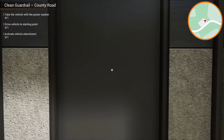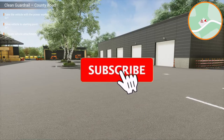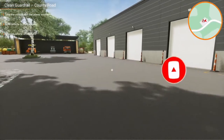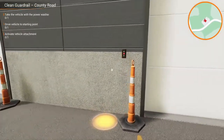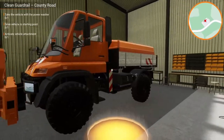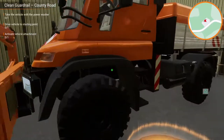This is good - we get to use another new tool, a power washer. The task says take the vehicle with the power washer, so let's go and find where that is. This is a vehicle we've not used before - it's very similar to the tree lopping vehicle, just a different attachment on the front.